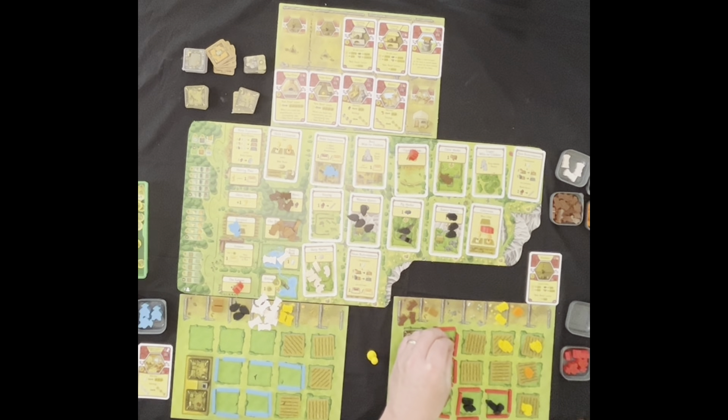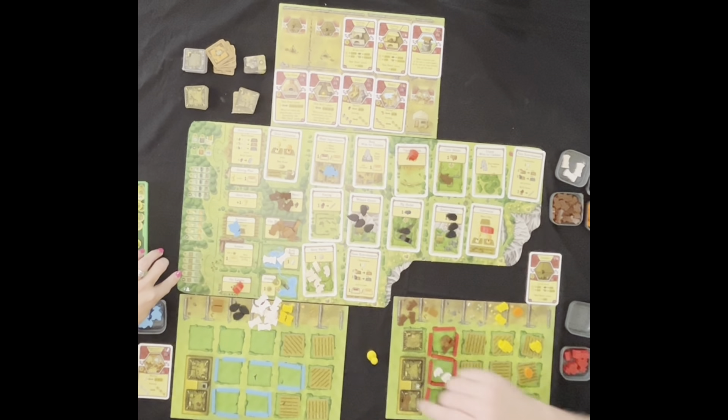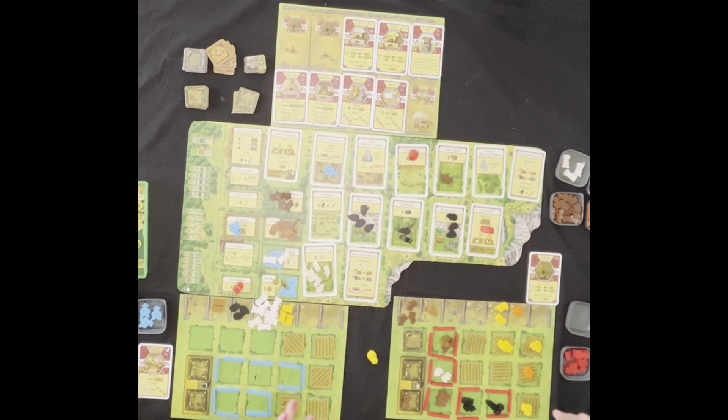Let's do the points. How many fields? One, two, three, four, five, six, seven — I have seven fields. Five or more gets you four points, so that's four for fields. I'm counting just the field tiles, not fenced areas. I have five. Then you go to your fenced-in areas, your enclosures. I've got one, two, three, four — four fenced enclosures. Once you close the fence entirely, it counts. I've closed all of mine.